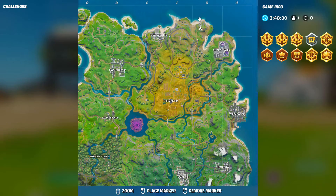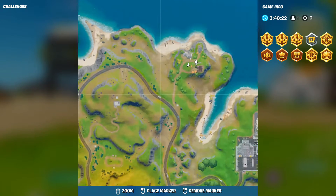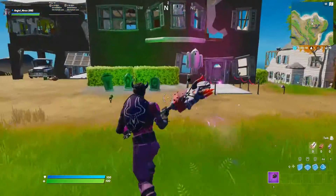We are in Ghost Town. Ghost Town is between Quirky Cliffs and Steam. It's in G1 — if you go here, this is the Ghost Town. You need to go and collect the chest here.